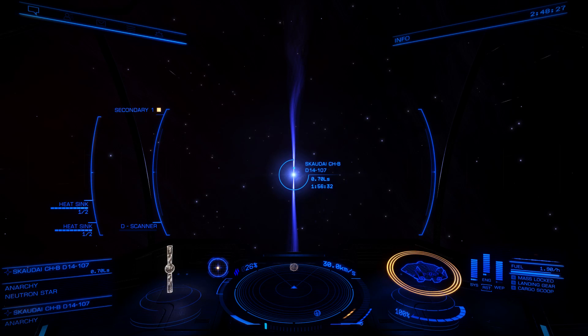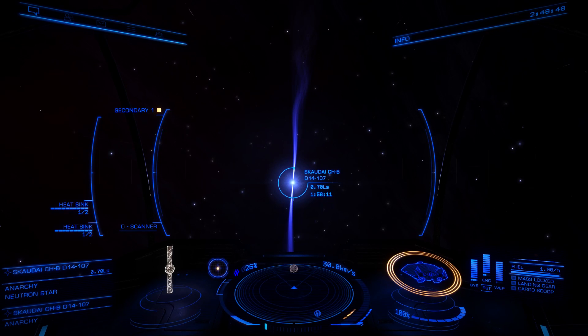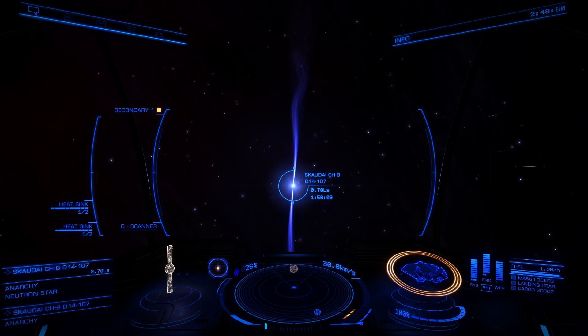You will see your neutron star in front of you, and some of them are going to be faster or some are going to be slower. I don't actually think the width and the energy of the jets makes any difference in practice when it comes to getting the boost on them.